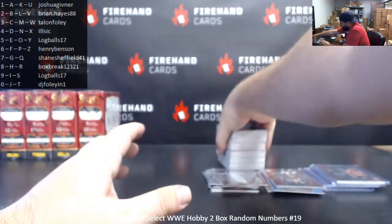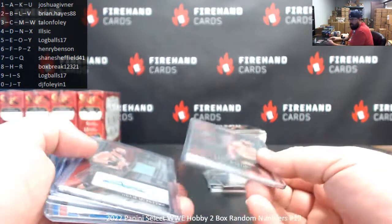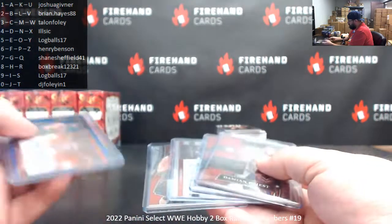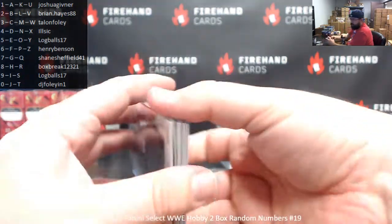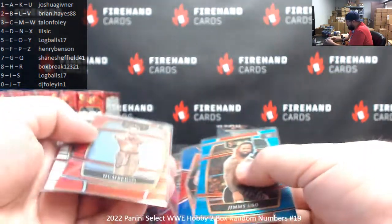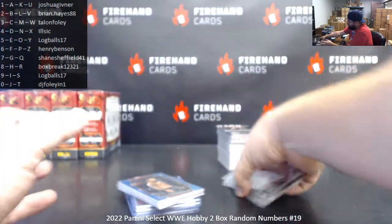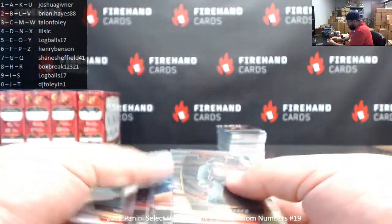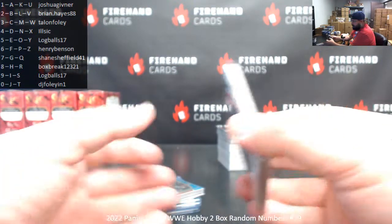Recap of goodies here in just a sec. Break number 20 is coming up next, and then after break 20 is Legacy number 26. If you like Drew McIntyre, this break was for you — we had two different Drew McIntyre autos, both numbered. All right guys, recap of 2022 Select WWE two box ran numbers break 19.